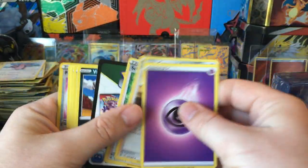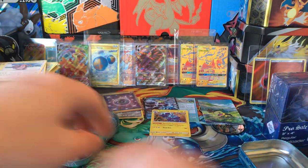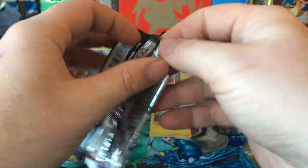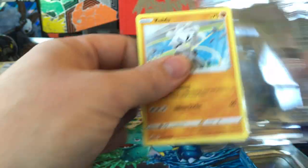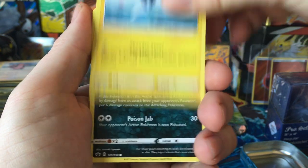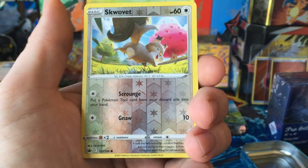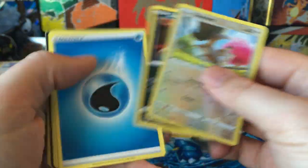Theoretically we've gotten a hit from everything so far, hopefully that trend continues. Chilling Reign here, pretty crumbly looking pack — Cubfu, Blitzle, Qwilfish, Galarian Slowpoke, Weedle, Squawkabilly and some Viper.